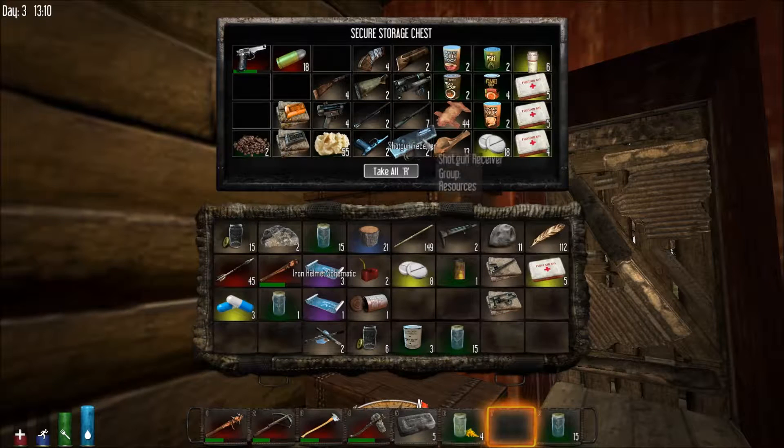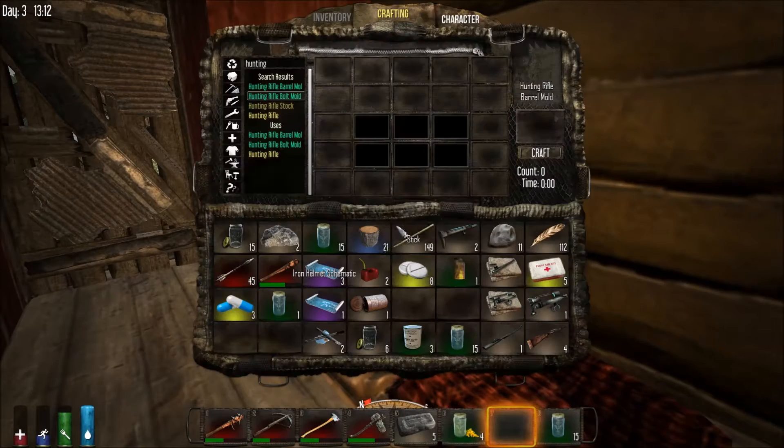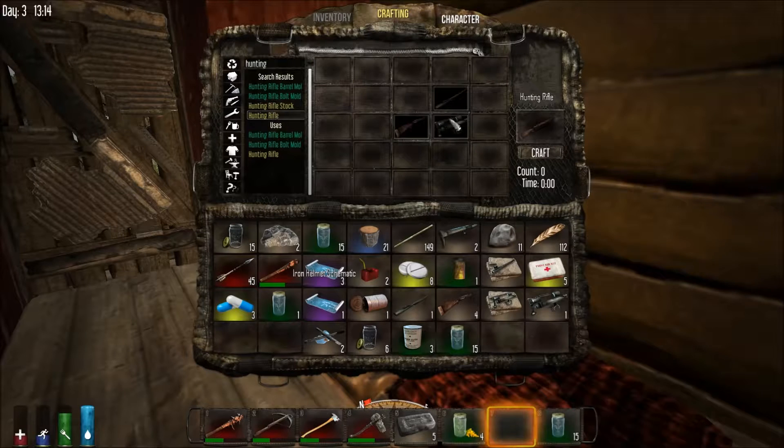I've already looted some of these, but I want to show you the hunting rifle. I've got the stock, the bolt, and a barrel — which is all you need for the rifle. I don't craft these very often so I don't remember exactly how it goes, but you can always search for it and it'll tell you. You put this one here, that one there, and that one there — hunting rifle — craft.